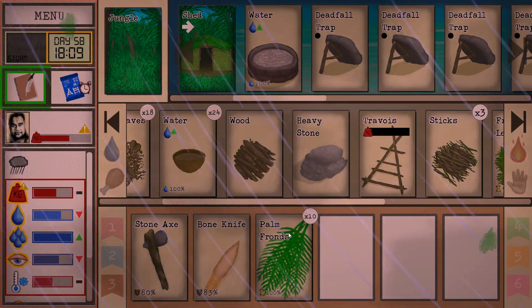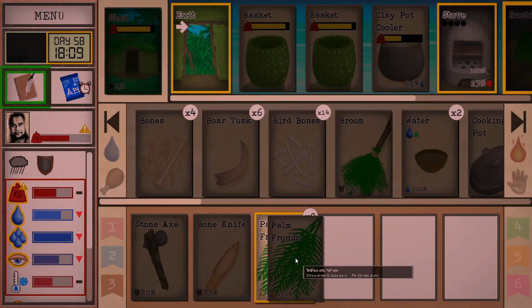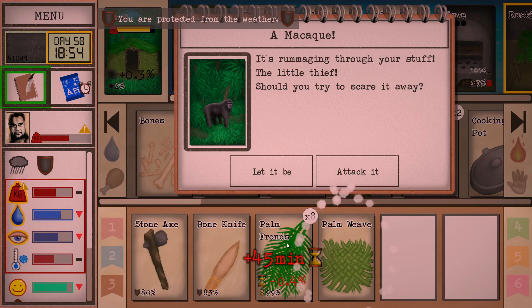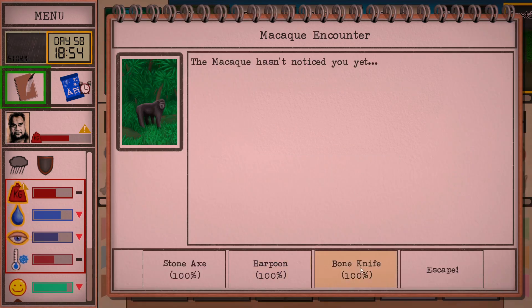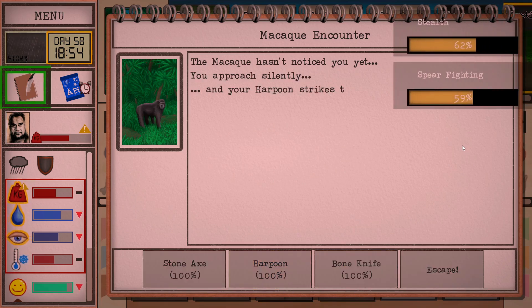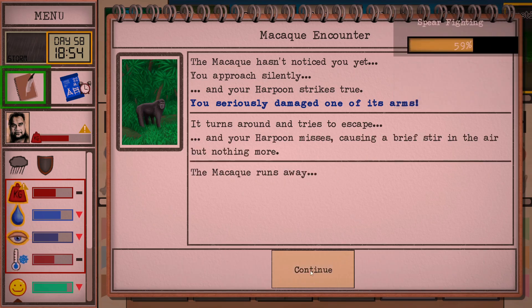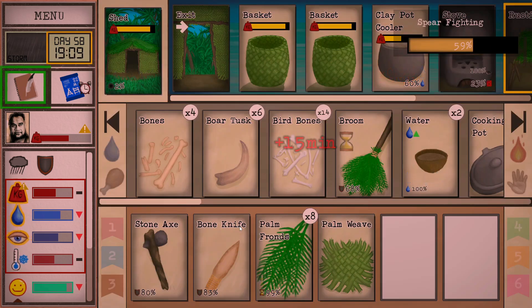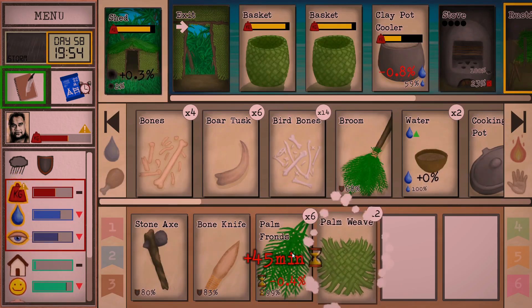We've got 10 palm fronds, let's go back in - we'll just do this in stages. I don't need to have every single frond just now. Attack this guy - harpoon it. Seriously damaged one of his arms. Turns around trying to escape - harpoon it, runs away. Well he didn't steal anything, that's good news. I'm surprised he didn't give me the option to pursue him, that's weird.